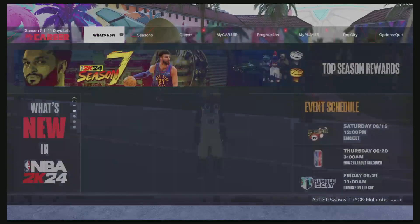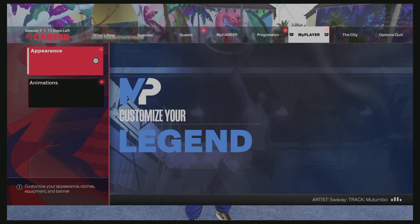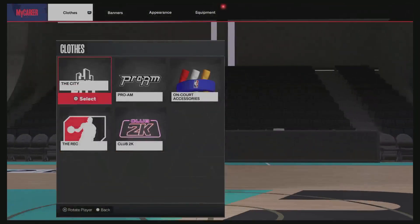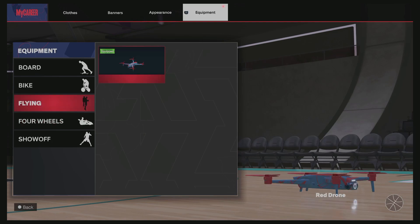It's going to be about the drone. Some folks have asked how do you fly over with the drone. I'll show you. Once you have it equipped, go to appearance in the menu, then go to equipment, then go to flying, and make sure the drone is equipped.